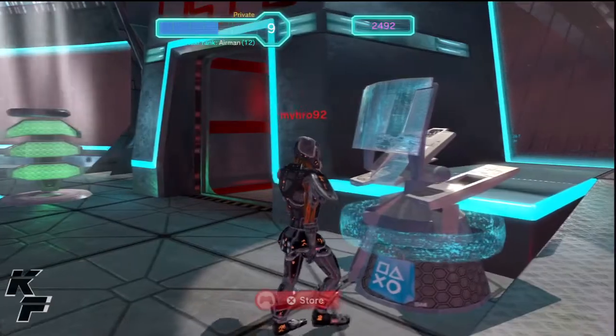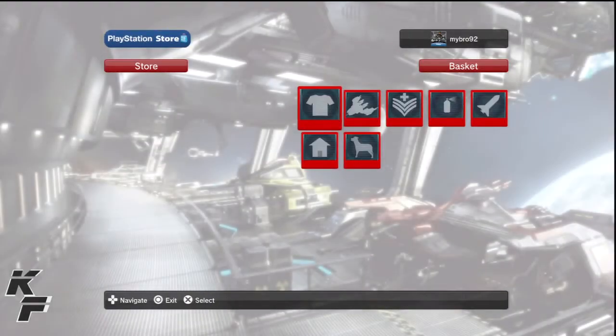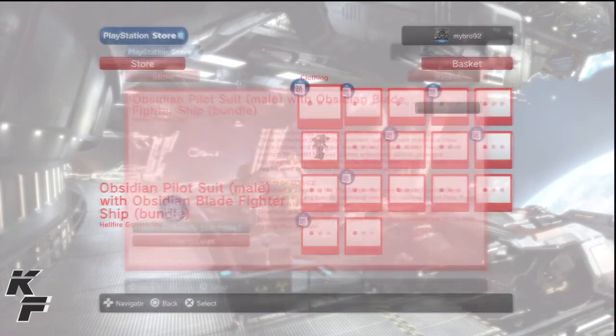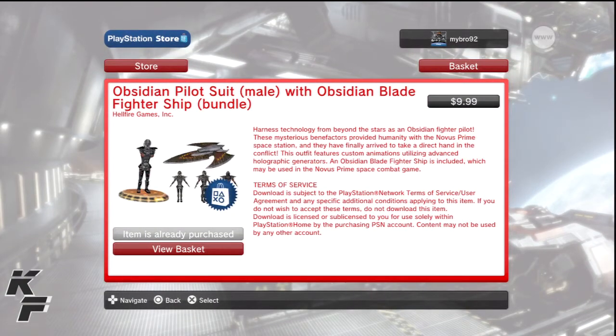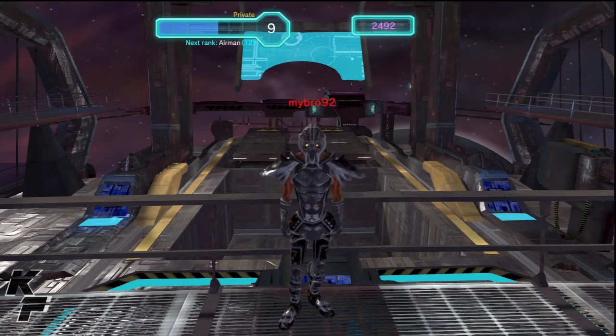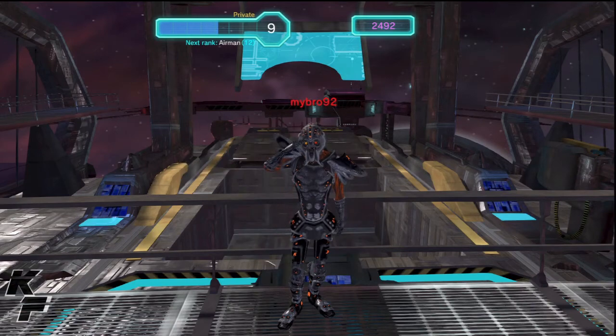This costume is available for purchase on PlayStation Home. All you have to do is go to the store, check out the Nexus Prime icon, and you'll see this costume available for $9.99. I hope you all enjoyed this quick video — be sure to leave a comment about your thoughts on this costume, and I'll see you all next time. Peace.